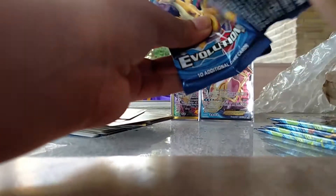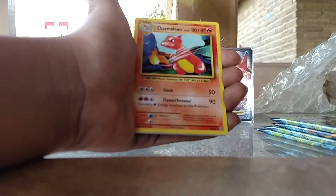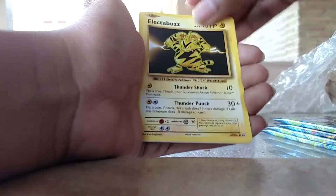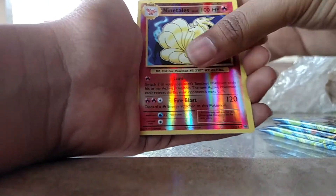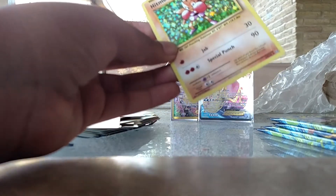All right, another Evolutions — Charizard cover art. Let's see what we got. We have Nidorina, Brock's, Professor Oak, Hint, Charmeleon, Onix, Sandshrew, Voltorb, Electabuzz, Drowzee, another reverse rare of a Ninetales, and our rare is a Hitmonchan holo. Pretty nice — let me get my sleeve.